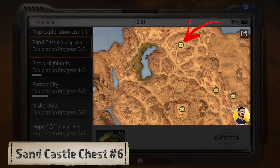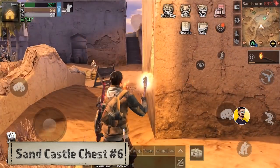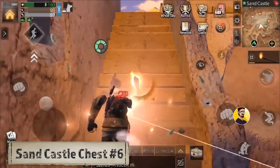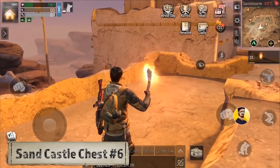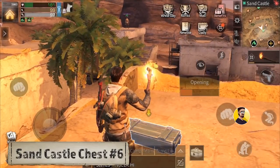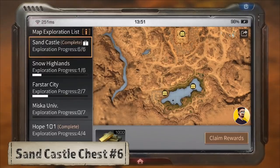Chest number 6: The last chest can be found at the mercenary camp at the top of the map. We have the same situation as chest number 2 at the mercenary camp at the pond — this chest is located on the rooftops of the buildings, but there are 3 different spots where it could be. So if you don't find it at the location where I found mine, just keep looking on the rooftops at this camp. And that's it for the Sand Castle map.